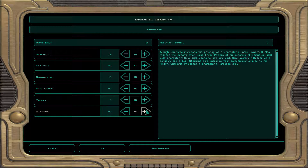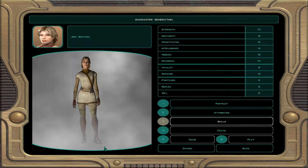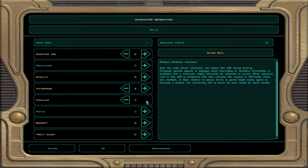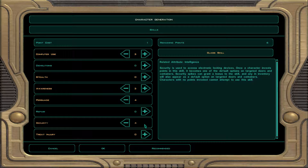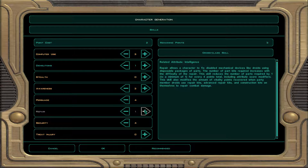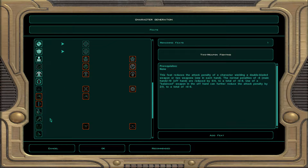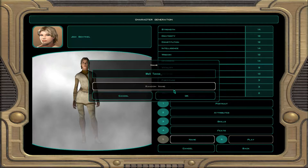I'm gonna go to 14 intelligence and 14 charisma. Charisma is important in terms of helping me use force skills from the opposite side. Skill-wise, I'm not gonna get anything in stealth because I don't care. Persuade — max that out, security — max that out, and then I'm gonna throw in two points in repair and one point in demolitions. Actually, I'll throw all four points into treat injury because I'm going to get repair as a class skill, which will allow me to get points in that with no penalty.